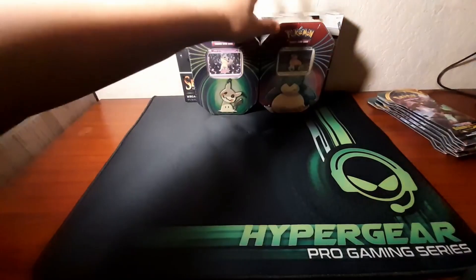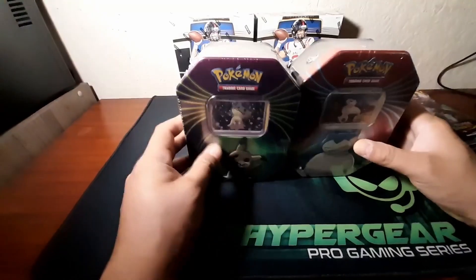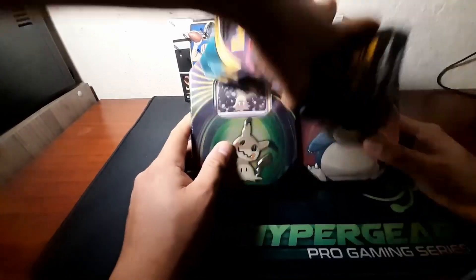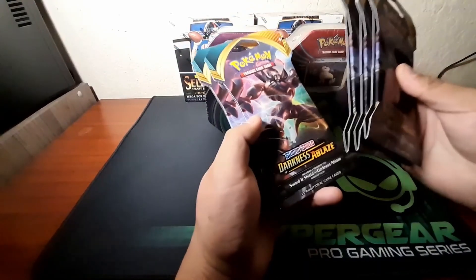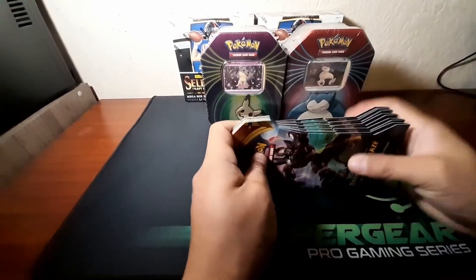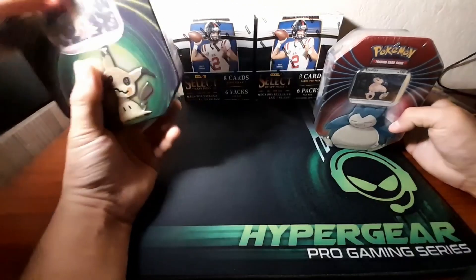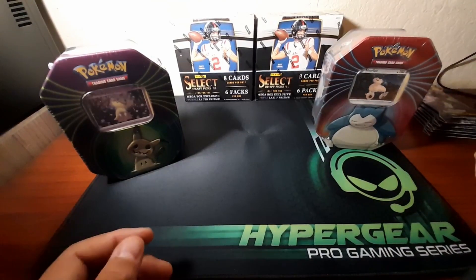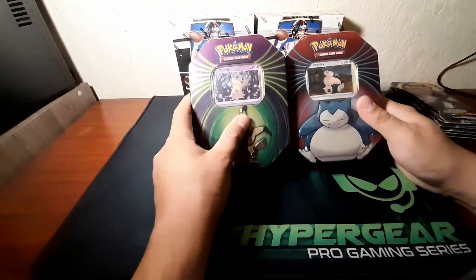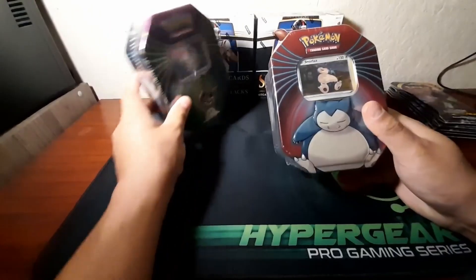We're going to be doing a Pokemon card opening pack battle. We got these two tins from Walgreens, and then we're gonna open up the five Darkness of Blaze pack blisters because my son over here is trying to complete that set. He's been getting some good pulls. This is my son — the Pokemon Kid. Maybe one day he'll have his own YouTube channel. I'm gonna do the Snorlax tin first to see what we get.